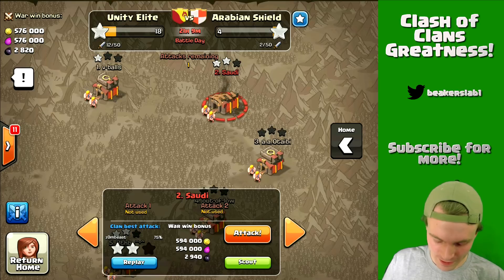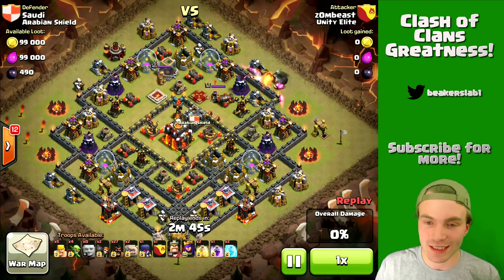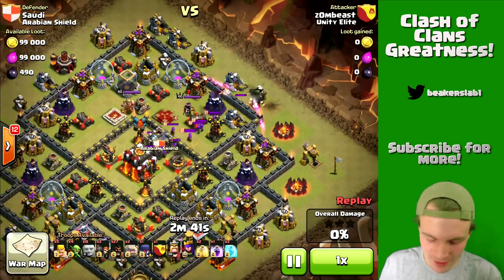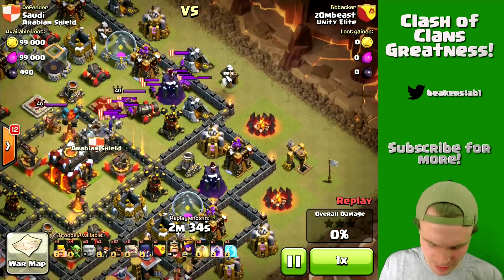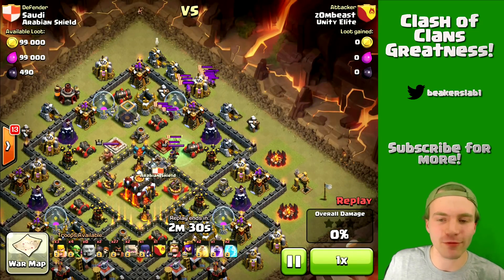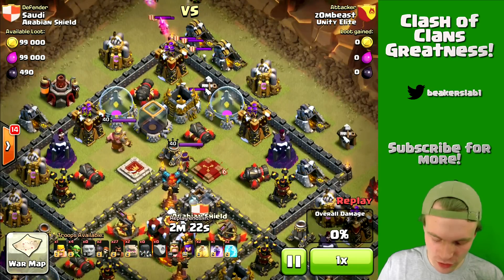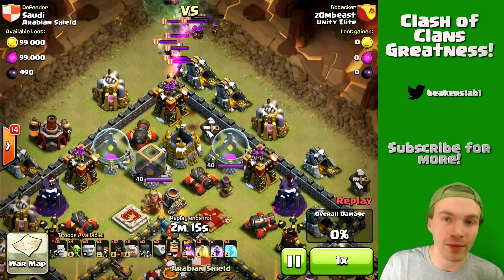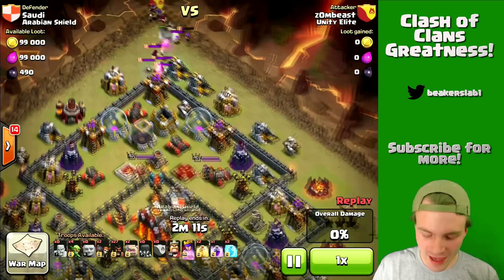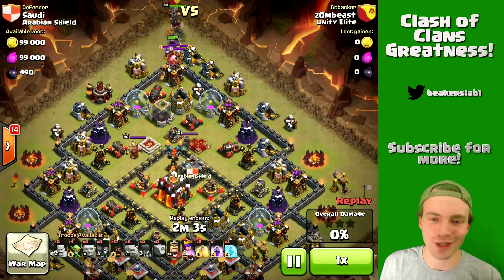Check out this awesome attack on the second guy in their clan — it's Zombies Tier. He got 75%, so this has got to be a good raid. Alright, we're gonna see a hog raid here — awesome! He's dropping a few giants. This is a very common base design, so he's probably familiar with it and has attacked it before in this exact same way. What I think he's going to do is kill the clan castle, then use those golems to get his heroes down into the compartment to kill the enemy Barb King and Archer Queen, and then freely drop his hogs.